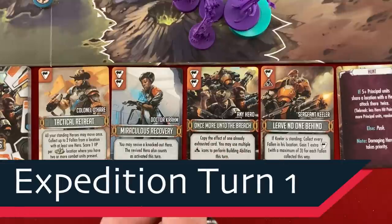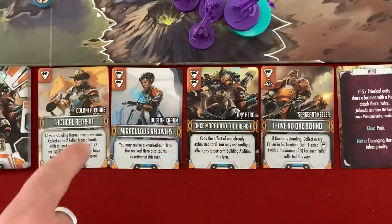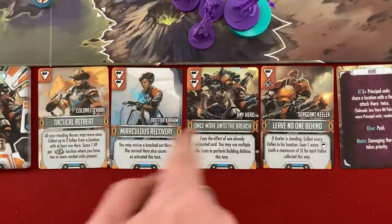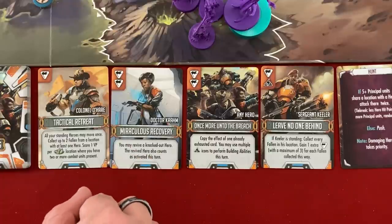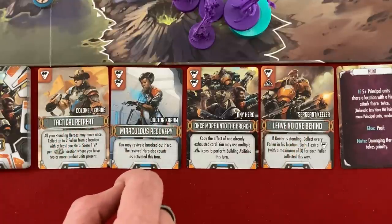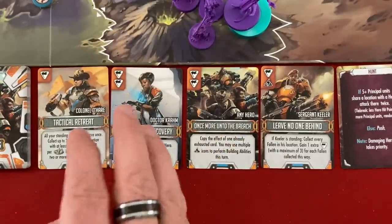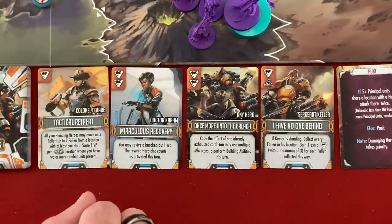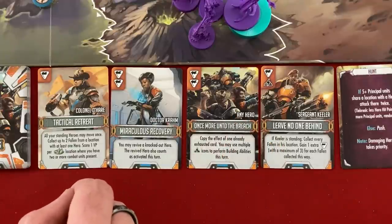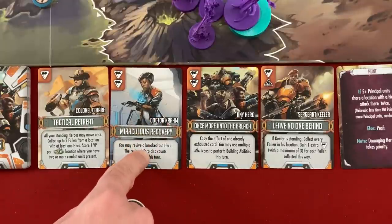The Expedition is again card-based — you always have four cards in hand. First you can play one to activate the indicated hero and gain a special ability for the turn. You have four heroes: Colonel O'Hare, Dr. Crom, Sergeant Keeler, and Mac the spy and sniper. You don't have to use a hero card, but it's removed from the game forever if you do — though you have more than enough so there's not much reason not to.